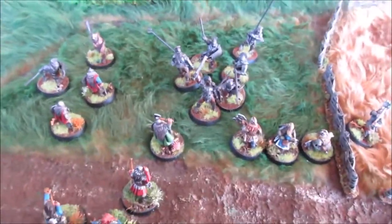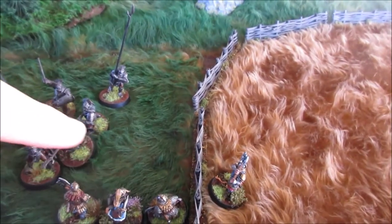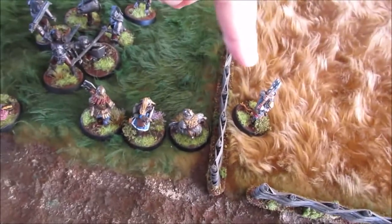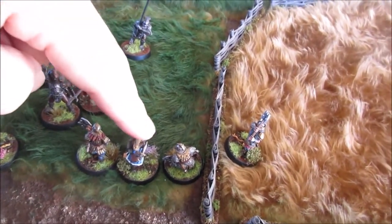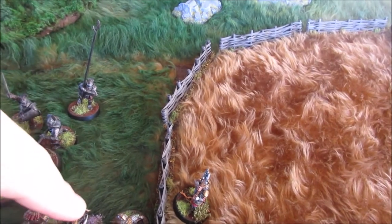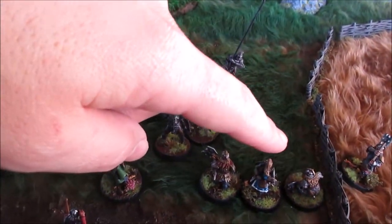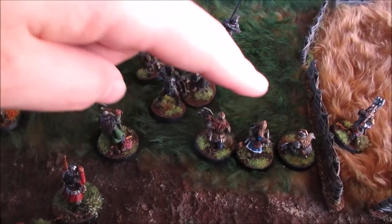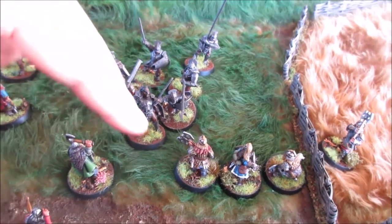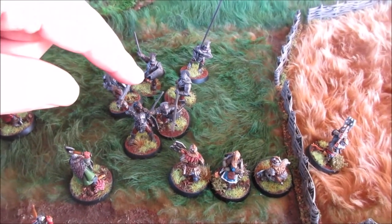Mirren called a Heroic Strike, pushing his fight value up to eight — higher than the troll's. The two Kazagard fought two-handed with minus one to their roll, but Mirren rolled a six. Both Kazagard managed to wound the troll, and Mirren used a Might point to inflict the last wound and kill the troll. That leaves him on one wound and one Might with no Fate — pretty dangerous. The Uruk-Hai Captain won his fight and killed one dwarf archer, using all his Might but suffering no wounds.